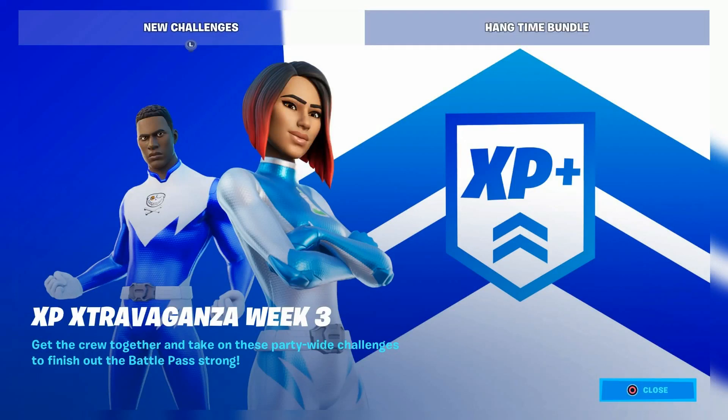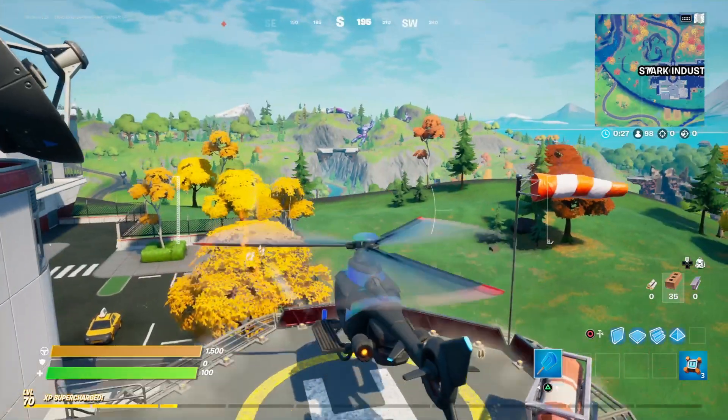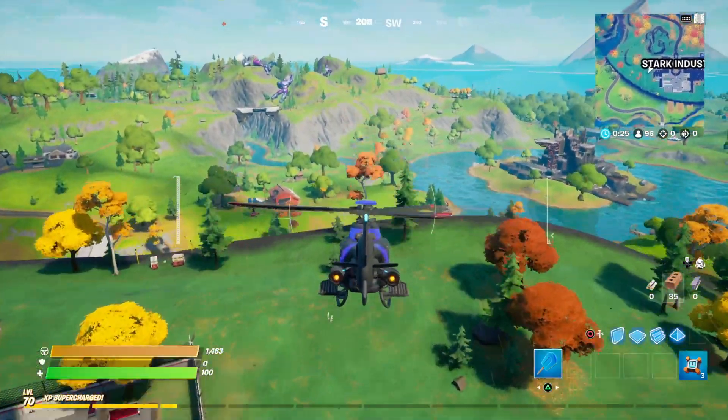Welcome back to Gaming Today. Week three extravaganza challenges are here and we're going to cover the hardest challenge, which is dance on five different colored bridges. For this you're going to need a helicopter and you're going to want to do this in solo.